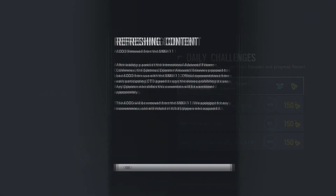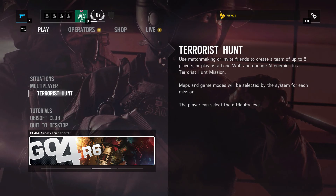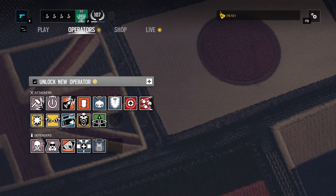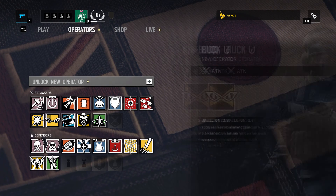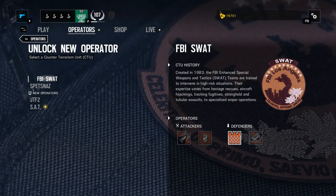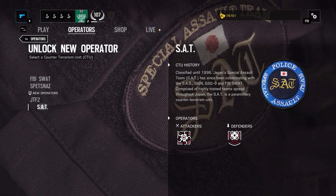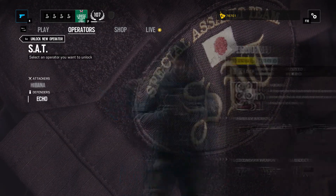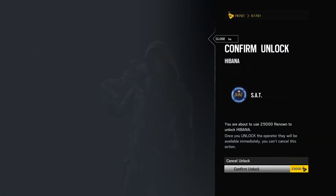I will unlock these two guys. We have two new operators — Hibana and Echo, the Specialist Assault Team from Japan. On attack we have Hibana, and on defense we have Echo. I'm gonna quickly unlock these guys.